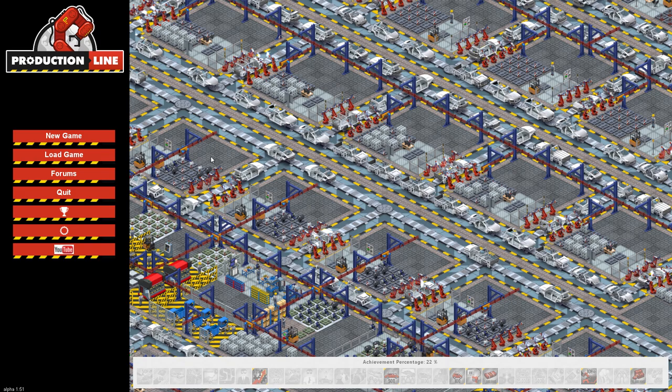Howdy there folks, and welcome back to Completely Average Gaming, and welcome to Production Line. It's been a game in development for quite some time. It's a solo guy, Cliff Harris, who makes the game — he programs it, codes it, designs it, he does everything. And if you want to see a guy who is really excited about this game, you should definitely check out his YouTube channel.